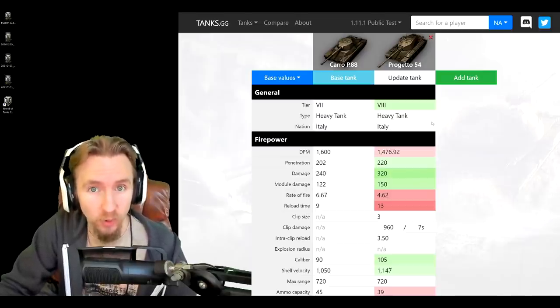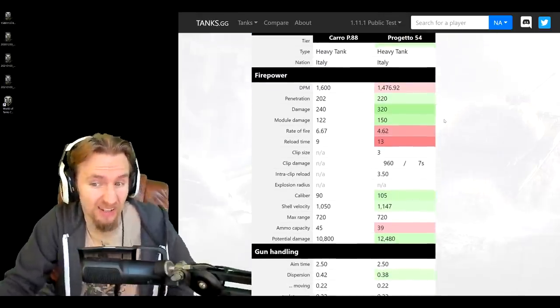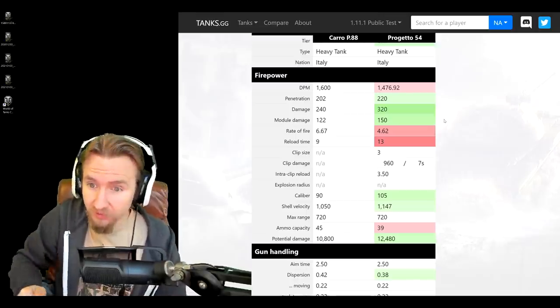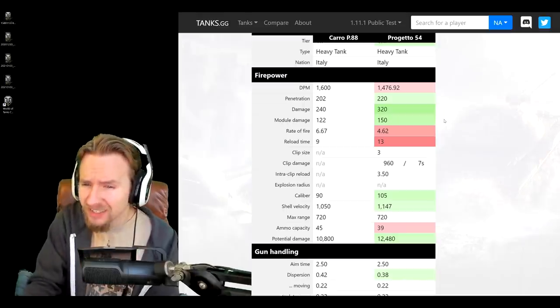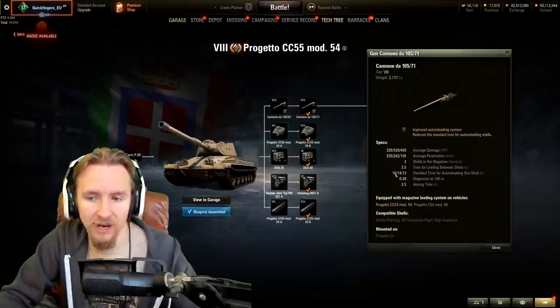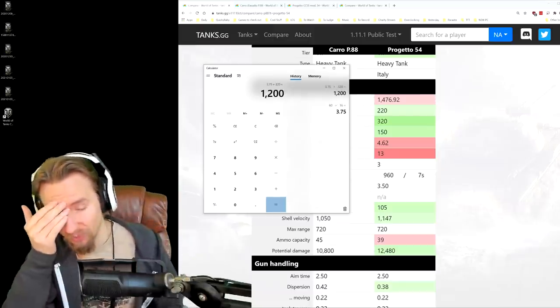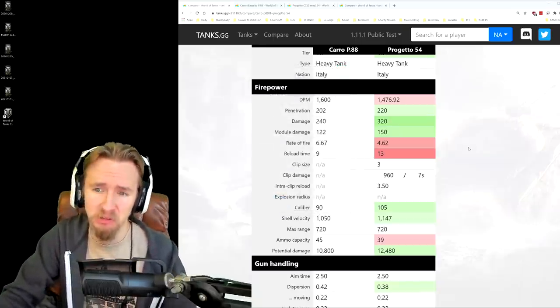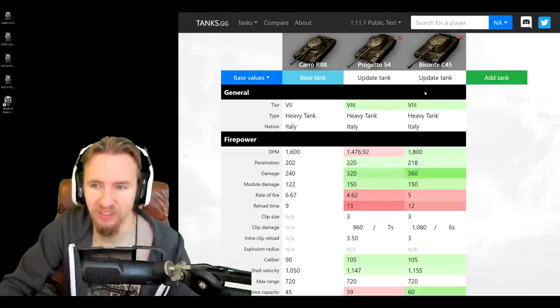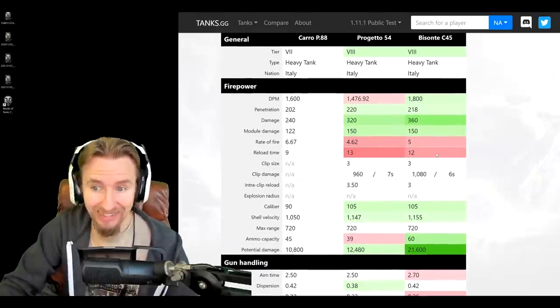The exciting thing about the Progetto 54 is that it's the first Italian auto-reloading heavy tank you'll get to play, unless you got the Bisonte from loot crates. It has 320 alpha damage with a three-round auto-reloader and a 3.5-second intra-clip reload, but the DPM is incredibly poor at 1500 - and that's only if you fire one shot then reload repeatedly. If you fire the magazine dry, the reload is 16 seconds, meaning actual DPM is only around 1200 - not good at all.